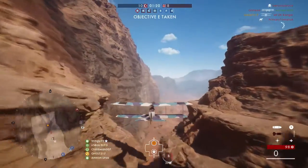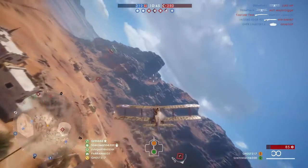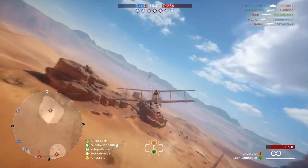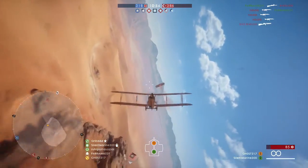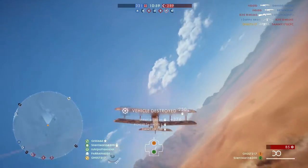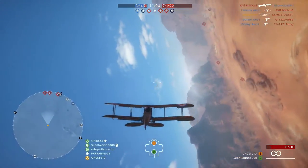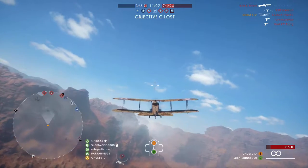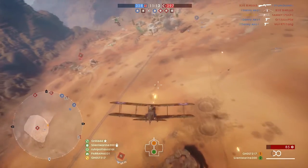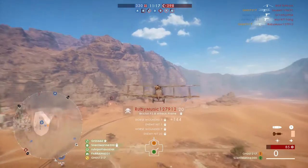After you've dealt with the planes, your next priority is the AA. I always try and learn where all the AA is on each of the maps. Operations is a little bit easier because it's limited to certain sections of the map — the AA will be focused around the objectives. Once you've learned the AA positions, you can skirt around them. You can't win straight-up fights with AA; you've got to sneak up on them, come from an angle they're not expecting, or wait for them to engage someone else. After dealing with the AA, you can then focus on the ground to rack up the most kills.